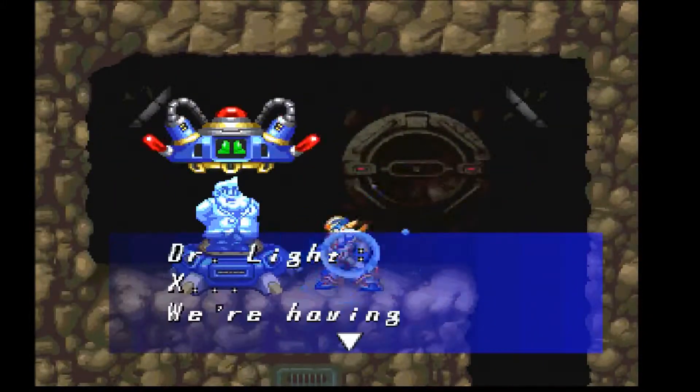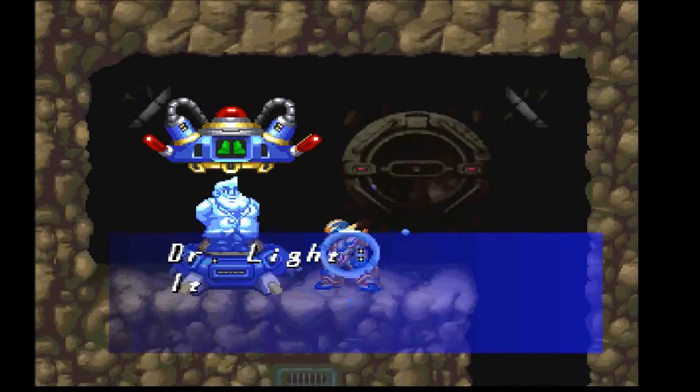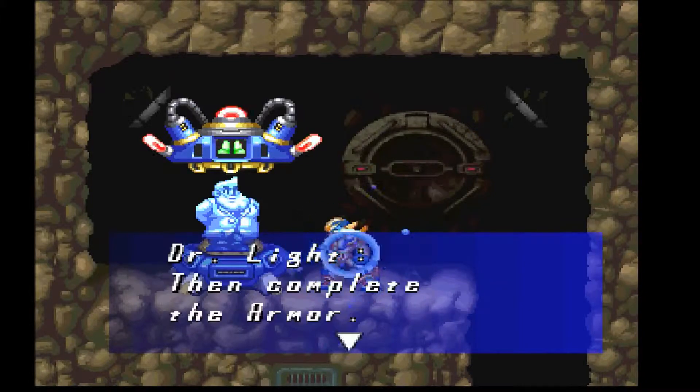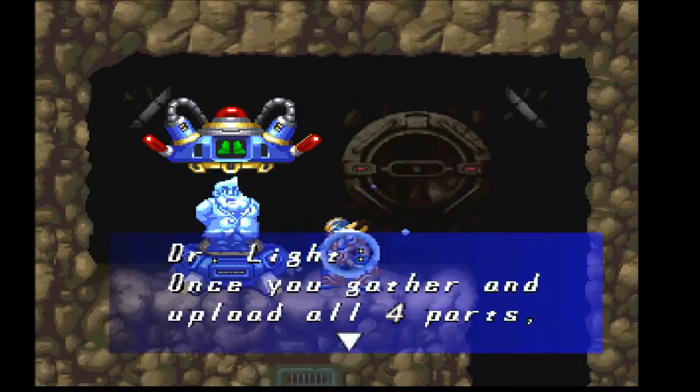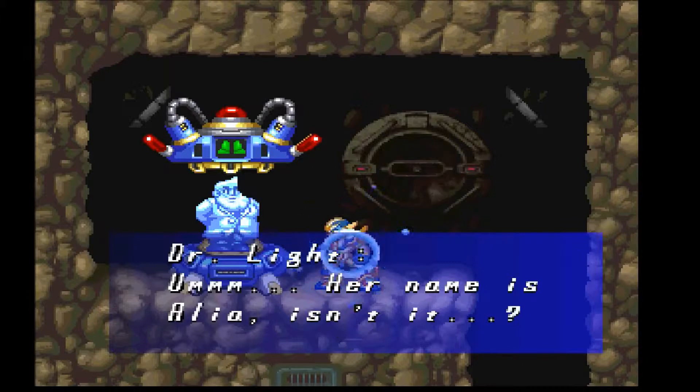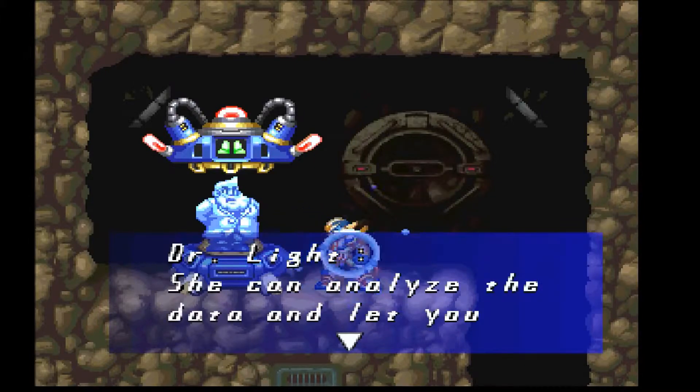Here is the first armor piece — like every other Mega Man X game, the first armor piece. But this game is unlike the rest, because in this game you need to collect all 4 pieces before you can use the armor. In the previous ones, the pieces function as soon as you collect them and they go on.